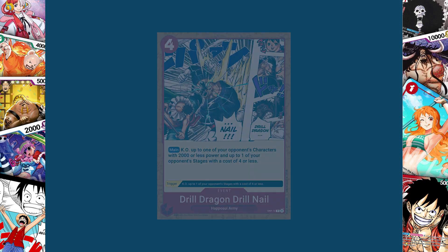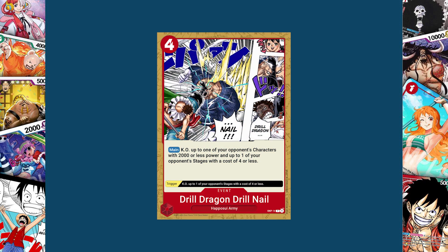The next stage removal I have is Drill Dragon Drill Nail, a four cost to play event card with the main effect: KO up to one of your opponent's characters with 2,000 or less power and up to one of your opponent's stages with a cost of four or less. It costs two more than Elephant Gatling because it also has the potential of removing a character. Its trigger just KOs an opponent's stage with a cost of four or less, so it has a weaker trigger. In Dressrosa we learn that the Drill Dragon Nail is used for removing the Continent of Ice, which could be a stage someday, but it's also something for removing enemies as we see here with Lao Ji.